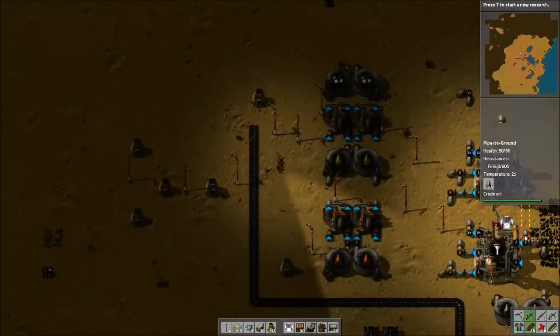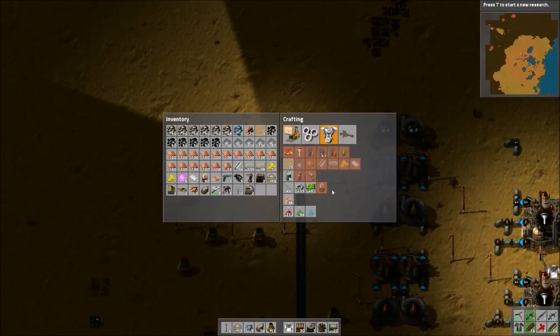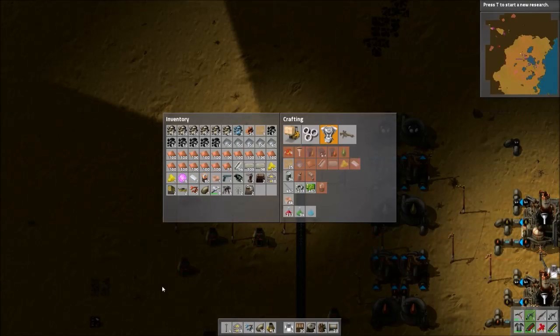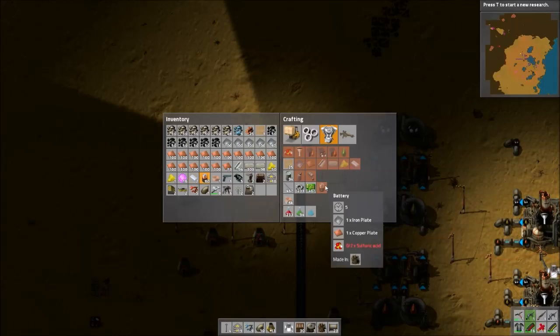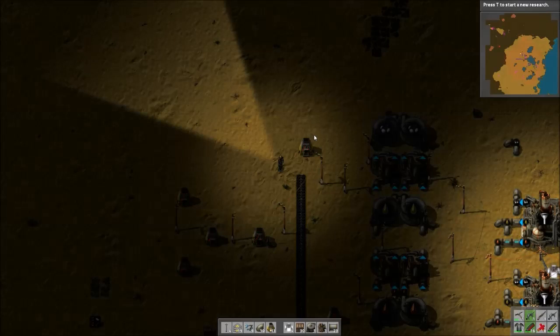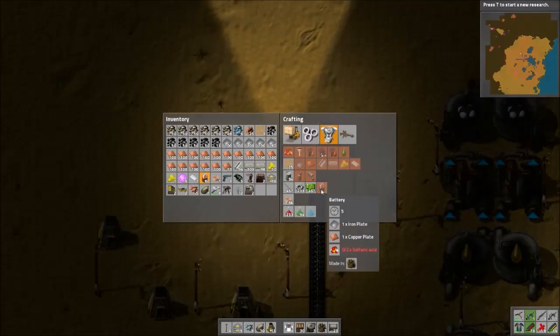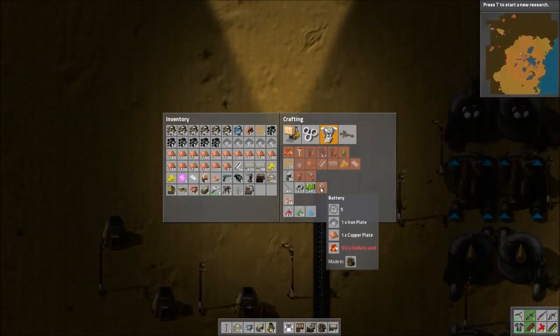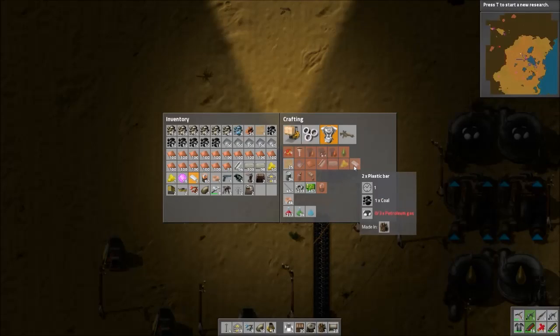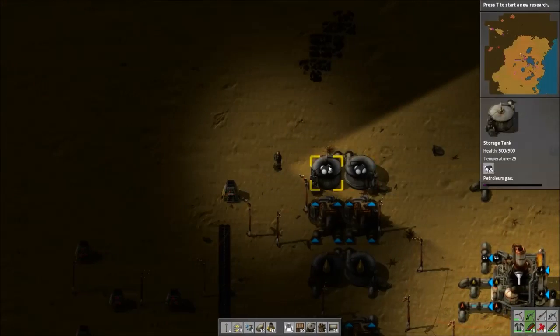Now we have all this done and set up. We just have to go into our final products. Pretty much the two main things you're going to need — you can make other stuff like explosives, but the two main things are batteries and plastic. Plastic is going to be used for advanced circuits, which are used for Blue Science. Batteries are used for laser turrets and are also a direct product that Blue Science needs, so you'll definitely need lots of these. Plastic is actually pretty straightforward — you need coal and petroleum gas, and we already have our petroleum gas here.